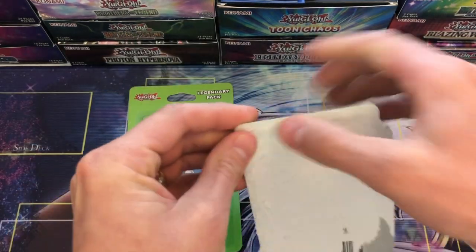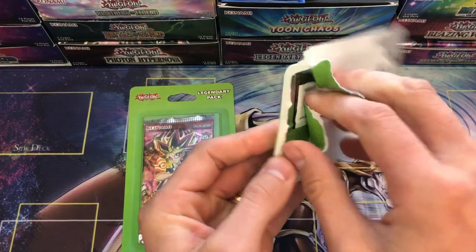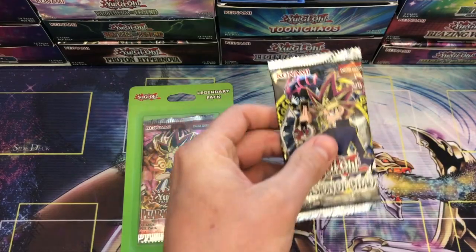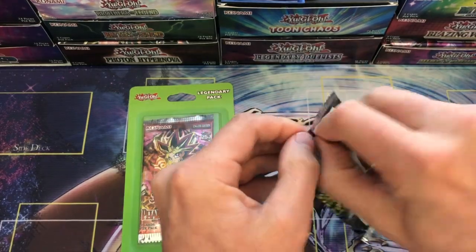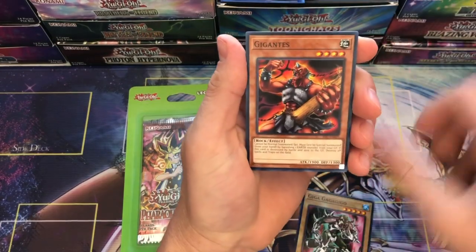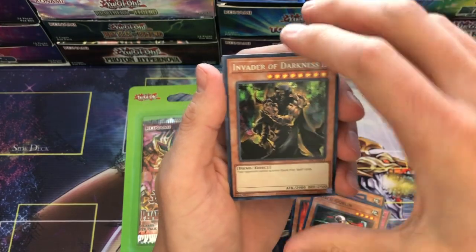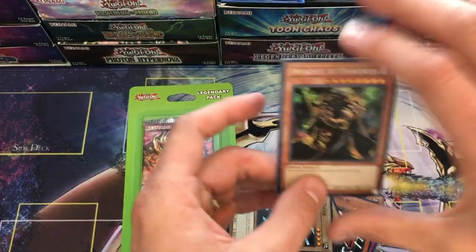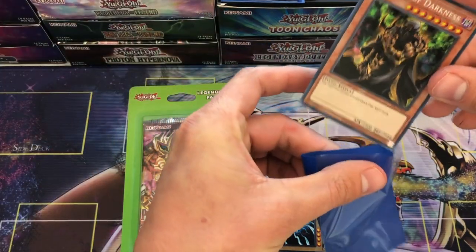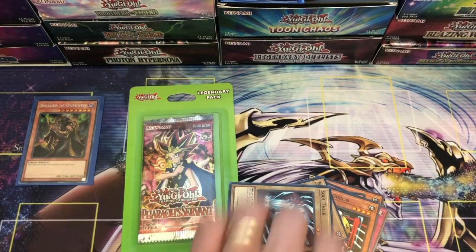Alright, opening up this Invasion of Chaos blister. I think it's NJ Holdings or something like that — I've seen them before in some videos from people I watch and they're not a huge fan of NJ Holdings. But these are just pretty much straight up. Unless they open — Invader of Darkness! Look at that, awesome! How about that — we do get a secret rare out of the blister: Invader of Darkness, very cool.